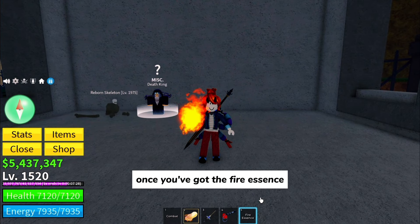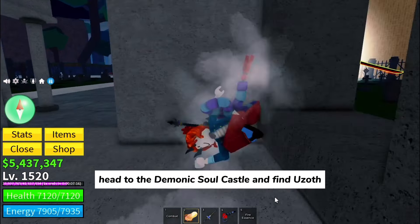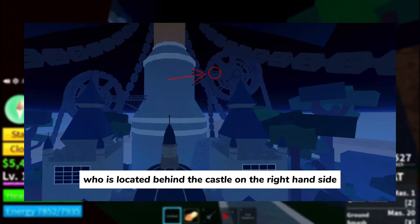Once you've got the fire essence, it's time to visit the Yuzoth NPC. Head to the demonic soul castle and find Yuzoth, who is located behind the castle on the right-hand side.